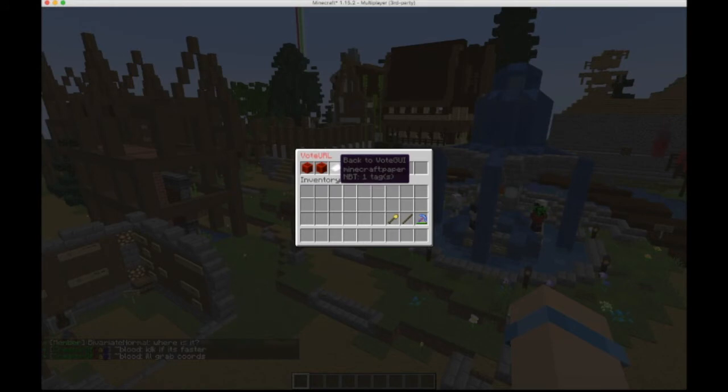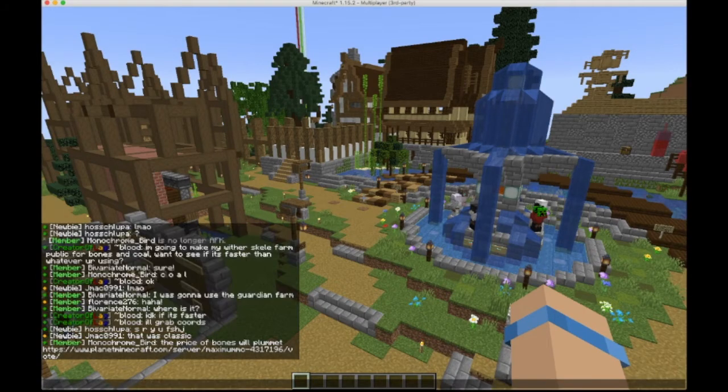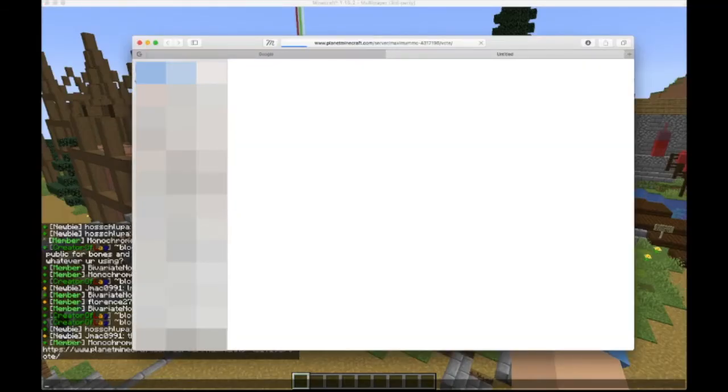Basically the vote GUI is not really accurate, nor is the time that it's telling you that you are able to vote. So all you're looking for is basically the planetminecraft.com link. You're clicking on this and a link pops up in chat. When you click on this link, it brings you to the Planet Minecraft page.